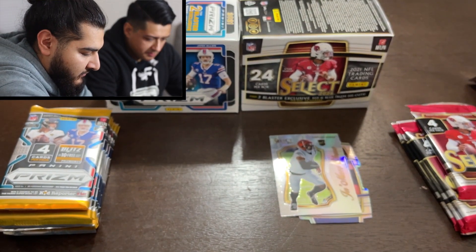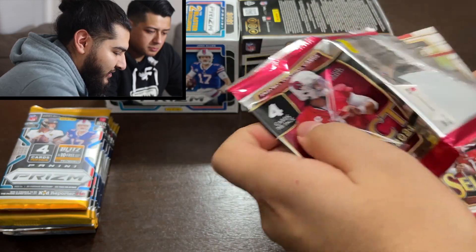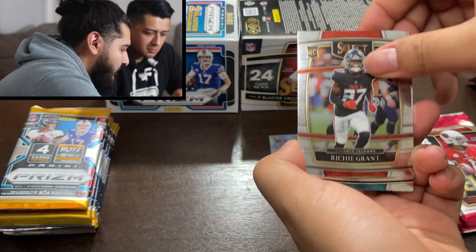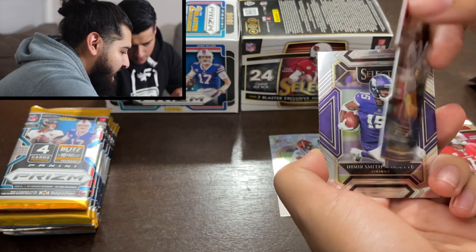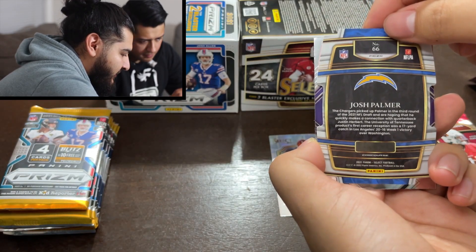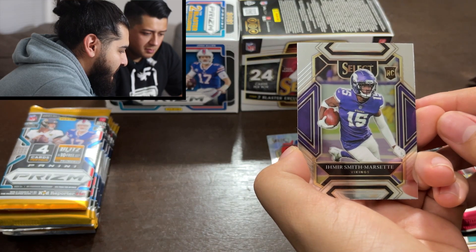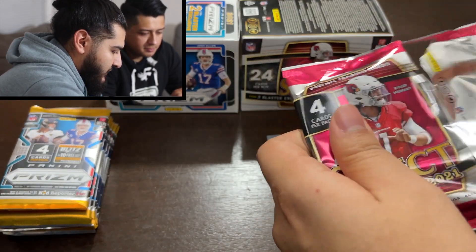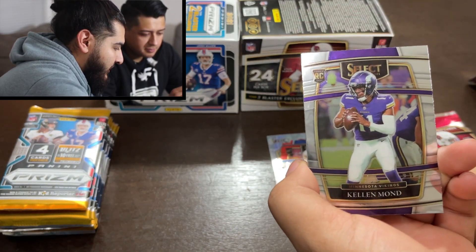No zebra yet — we're still looking for the animals. Starting off pack two with a Richie Grant rookie, a Jalen Waddle rookie card, a Josh Palmer die cut rookie on a silver, blue and red — really nice, not numbered but on the concourse — he just went off for the Chargers. Last card is an Amir Smith-Marsette rookie for the Vikings. Next pack — starting off with a Josh Allen, nice, and a rookie Kellen Mond.